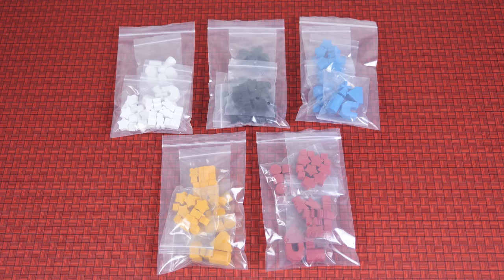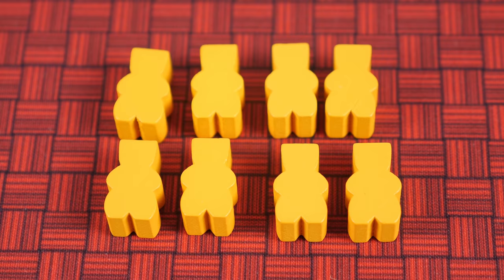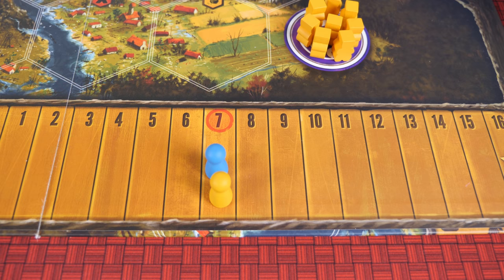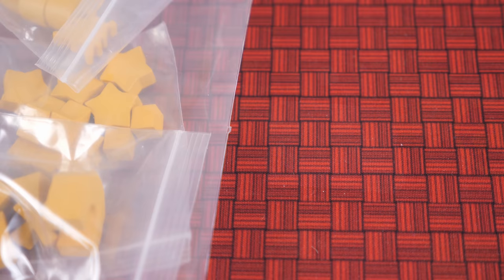Next, have each player pick a color and take all the corresponding pieces. These are your poachers. They've already eradicated all the boars and whales from the preserve, so one player will start them on the boar sanctuary, while the other player will start them on the whale sanctuary. Each player begins with 7 points of health, which you keep track of on this tracker on the bottom right of the board. Place these poach cards in a stack on the top right of the board, these black market tiles here on the bottom left, and have each player take one target token.